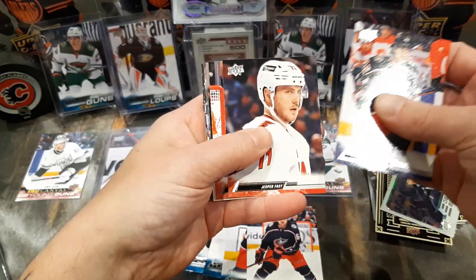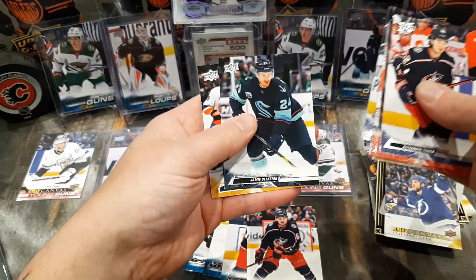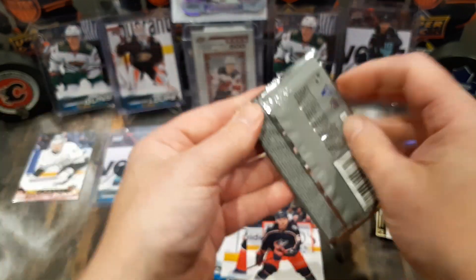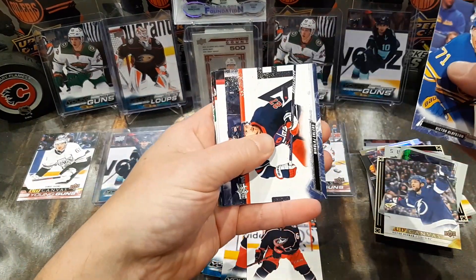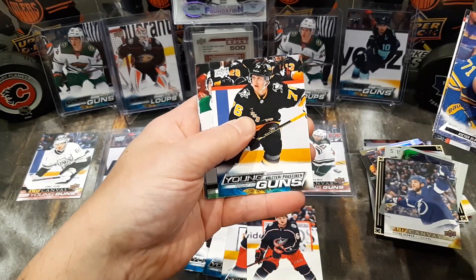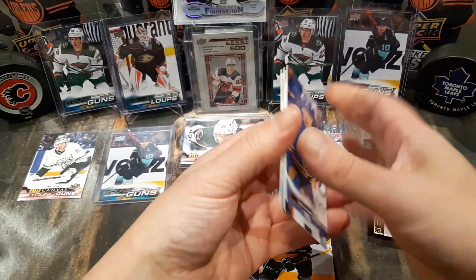Texier, Fast, Gallagher, Milano. Victor Hedman for the canvas. Jenner, Alexiak, and Coyle. It'll be our last pack. Olufsen, Ehlers, Volvillier, and Valtteri Pustinen for our last young gun checklist. Miller, Godreau, and Kappmann.